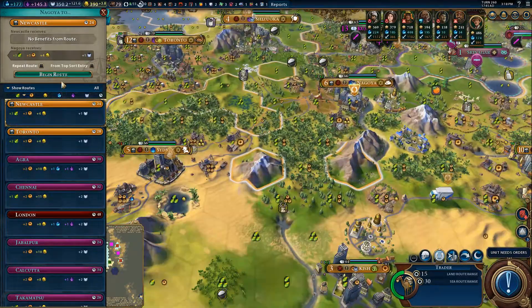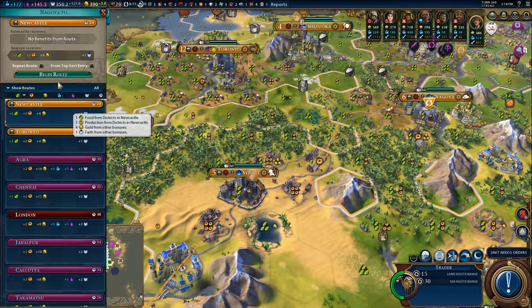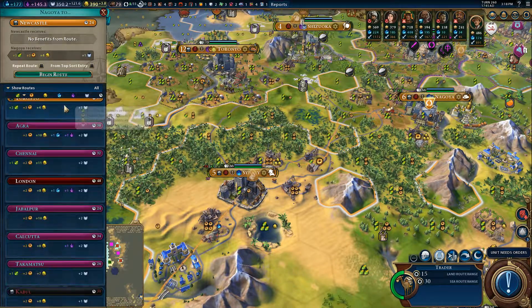Alright, so Nagoya. Trade route from Nagoya. Did Newcastle last time. What do we have here in terms of options?